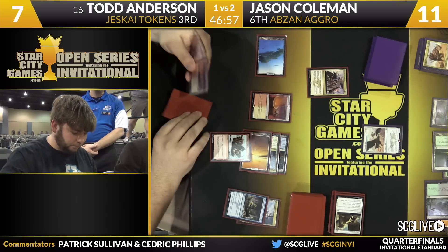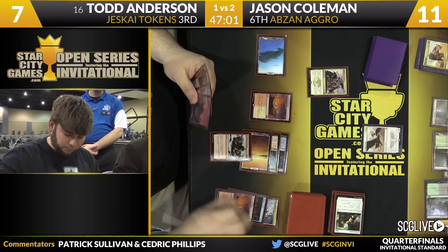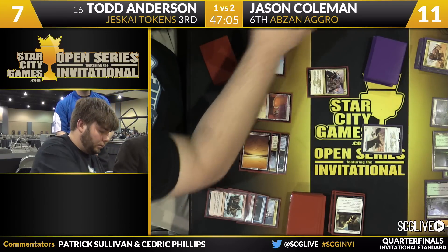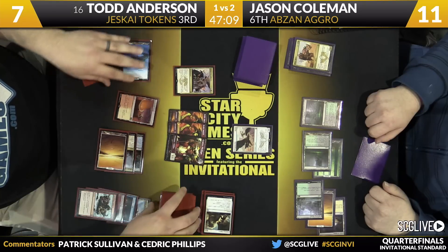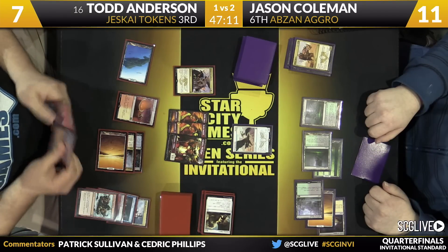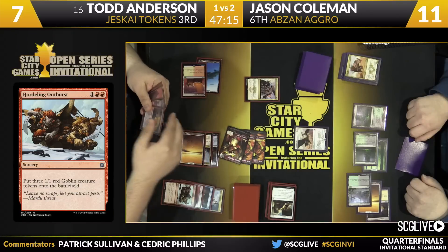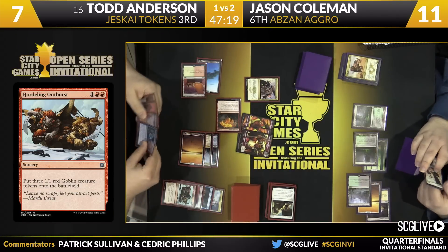Here's Outburst trigger — Ascendancy. Anderson looks like he's going to discard a Battlefield Forge, and three goblins are on the way. This is why in my opinion Jason is the beatdown in this matchup — even though he's got some powerful late game cards like Elspeth, Wingmate Roc, and so forth. Once we get to this stage Todd's deck is on a whole different level of efficiency. Very hard to come back. There's the Stoke the Flames trigger — untap those creatures, take a draw, discard.